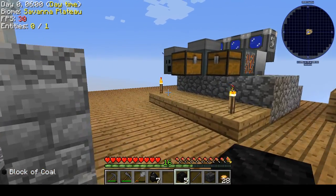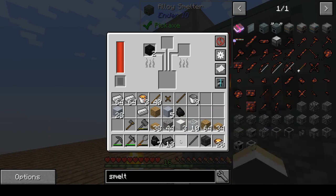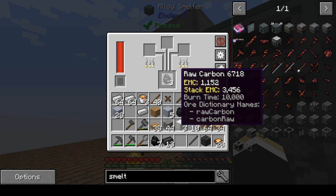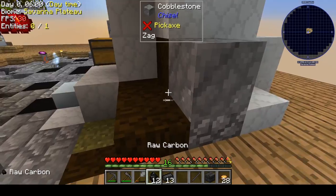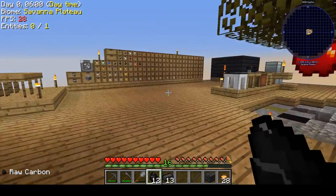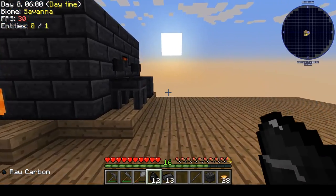So we've got blocks of coal. We come over here to the SAG mill and throw this coal in there, and what we get out is raw carbon. So now we've got 12 raw carbon. I want to make myself a carbon pickaxe, but first we need gold — we've got to make molds, the casting templates.